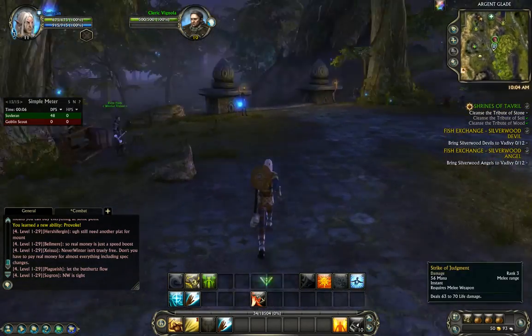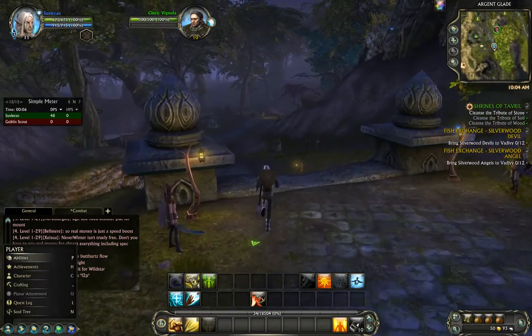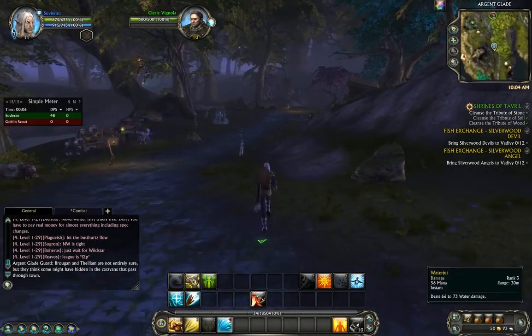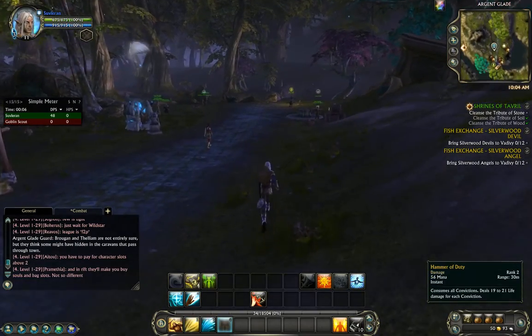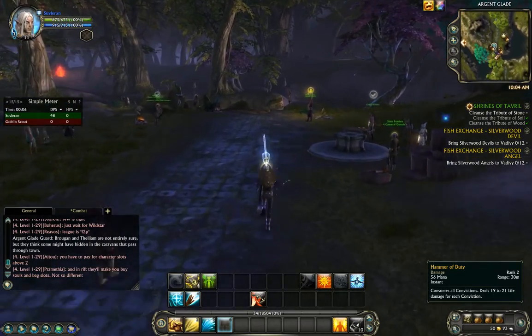Now that I've reset and put my points into Warden, I should be better, considering my abilities now complement each other better. So we're going to switch. Now I have an instant cast, and a second instant cast, and then a third instant cast, so I can go, go, throw them all.